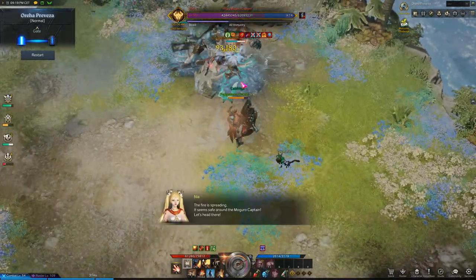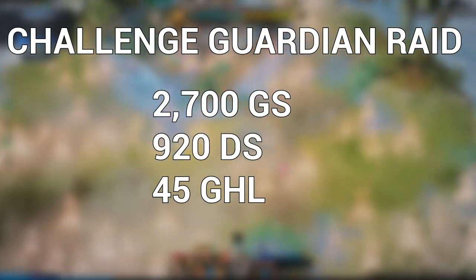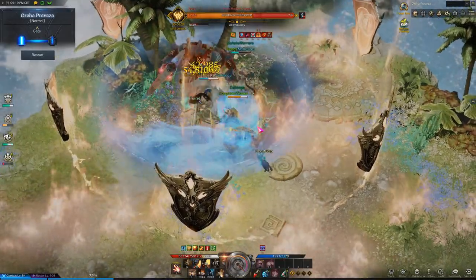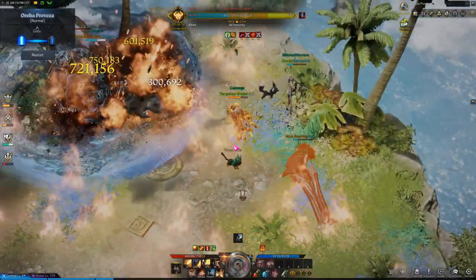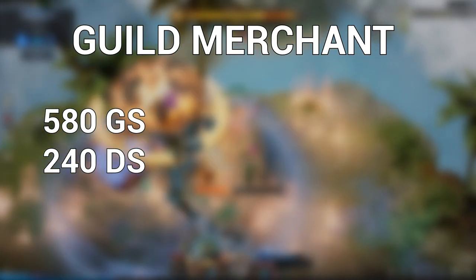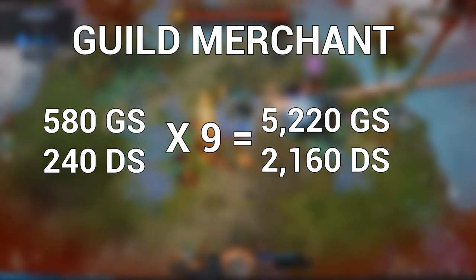But those aren't the only weekly materials you can get. Firstly, challenge guardian raids are only doable on 1 character each week and give you tradable 2700 guardian stones, 920 destruction stones and 45 great honor leap stones. The next two things will depend on how many tier 3 characters you have — in my case it's 9, so I will calculate it for those 9 characters. Each character earns their own blood stones from donating to guild and supporting research. At the guild merchant, you can buy tradable 580 guardian stones and 240 destruction stones on each character once a week, and multiplying that by 9 characters gives 5220 guardian stones and 2160 destruction stones.